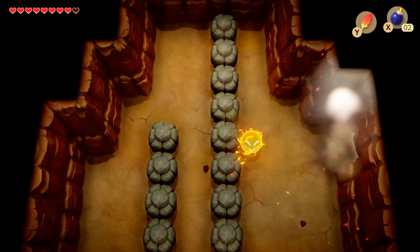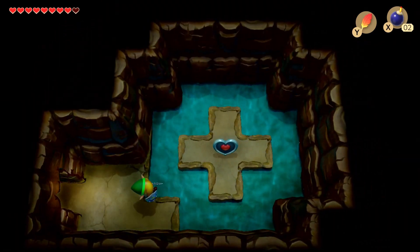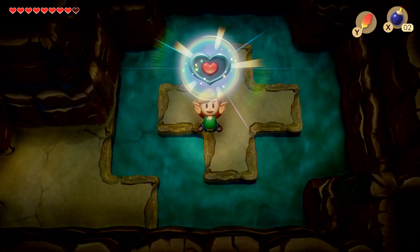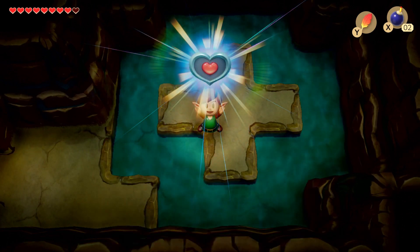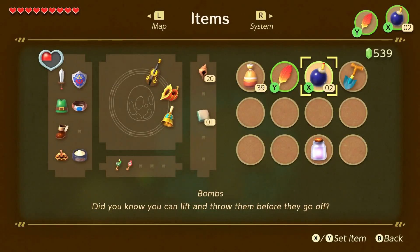Mabe Village. There we go. Perfect — piece of heart! Let's grab that. That's our first of four, so it's a while away from when we're going to get another heart container. But you know, might as well grab it now.